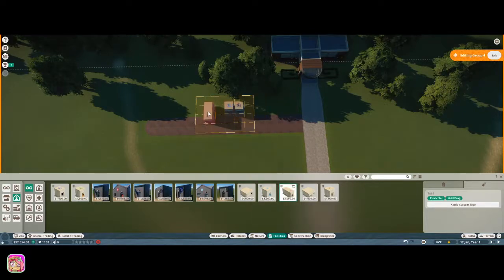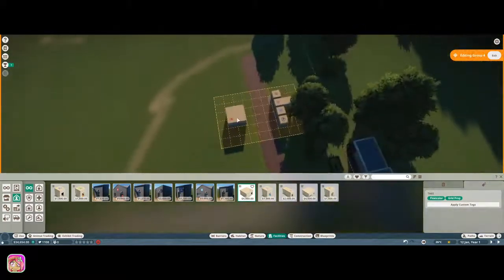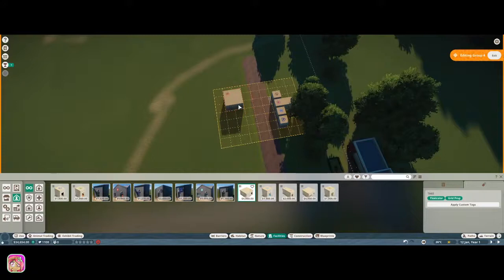I'll go ahead and get the workshop. Now we actually have to put animals in quarantine when we get them, so we'll go ahead and do the quarantine building. I don't think we need a vet just yet.